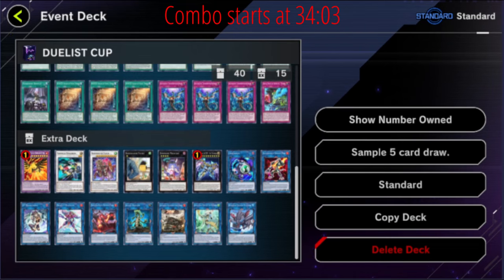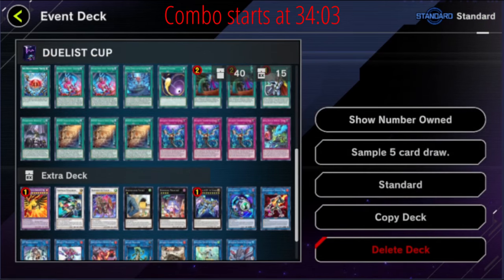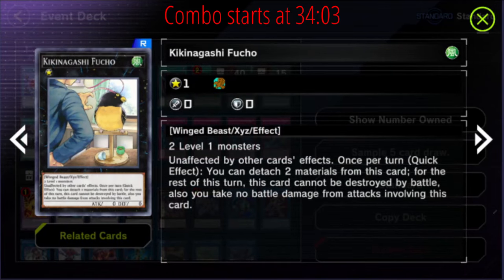Formula Synchron and Flamberge — Baron de Fleur is great because you make it with Flamberge. We use Jet Synchron, which by the way comes back with Oak, which is silly. It's a negate and Fleur is so good in this deck because you get a pop, you get a negate, and then — something that's often forgotten — during the standby phase you can summon back a Flamberge, Flamberge can get back Formula Synchron, and you can make Baron de Fleur again, get the plus cards off Flamberge and get the negate back. So basically every turn you can loop it again and again — it's very good.